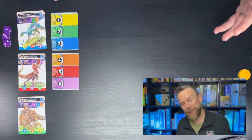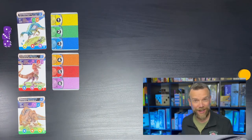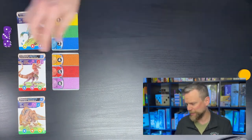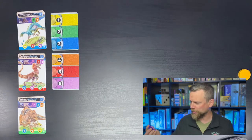Microgamo prides itself on a minimalistic approach — you can see how tiny this box is. Rather than including a bunch of counters and dice, you're going to use your own dice. You need three six-sided dice for this game, which you can pull out of other games.